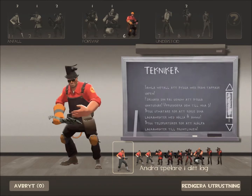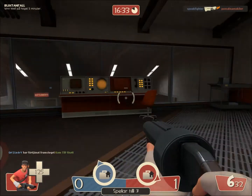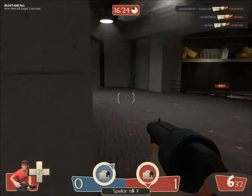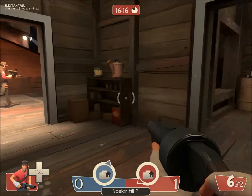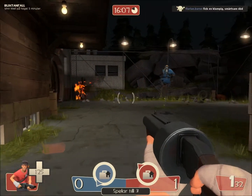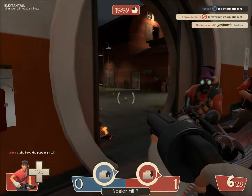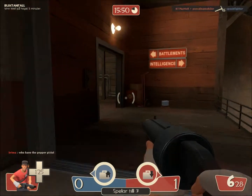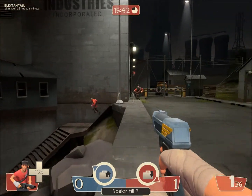And we got the Spy. But like I said, we're gonna take a closer look at the Scout today — sorry, not the Spy, it's the Scout. The Scout is the fastest of all the classes. The name says it all.